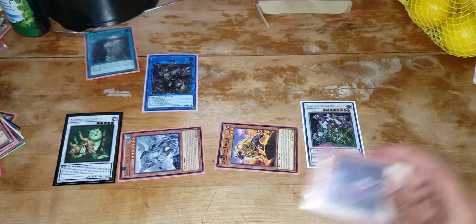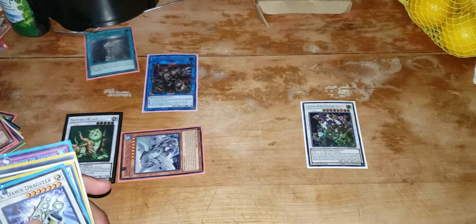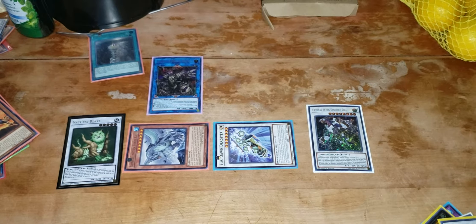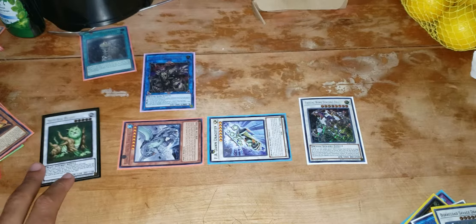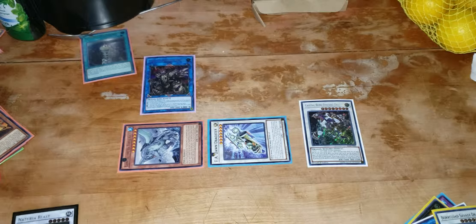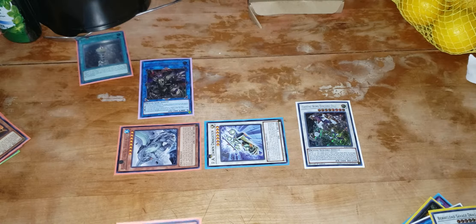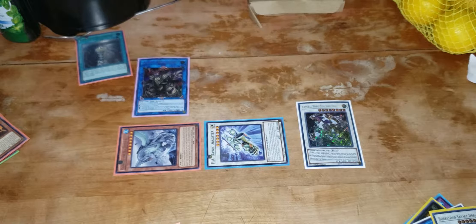Since our field's kind of clogged now, that's if you want to bring out the Borrelload Savage, which I believe is the better card to bring out. Since our field is clogged and I did the combo the wrong way, this is how it would play out — you could bring out the FA Dawn Dragster, which is still a really good turn-one board. Either way you've got your board with at least two negates because it has five counters. If they use any cards to send, you're going to get more counters. You have Crystal Wing negating monsters, you have FA Dawn Dragster negating card effects. And if you have the Naturia Beast, it's auto-win against Sky Striker since spell cards are not being used.